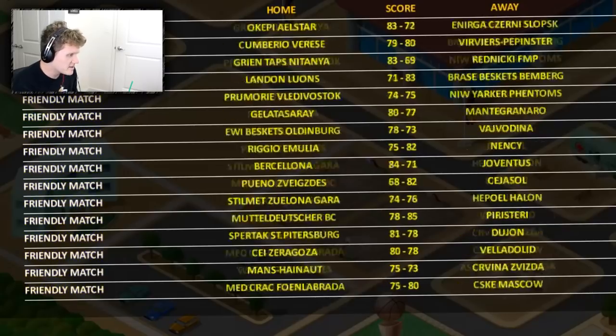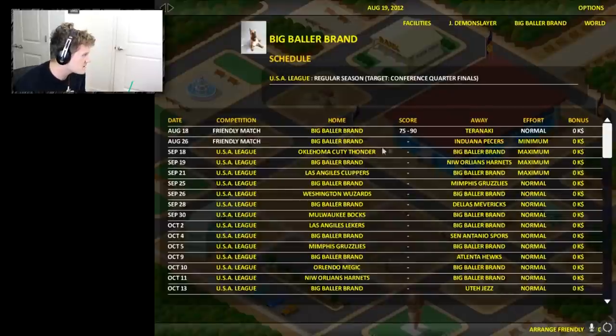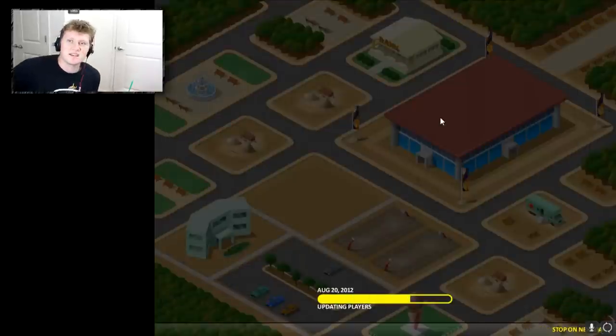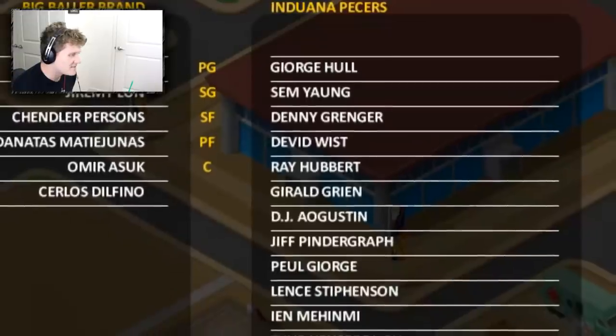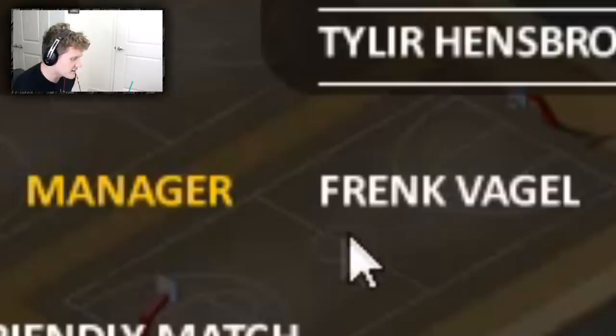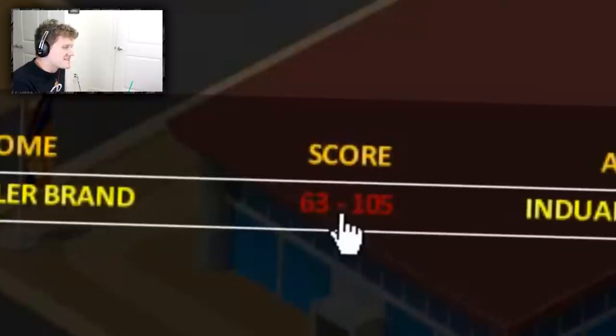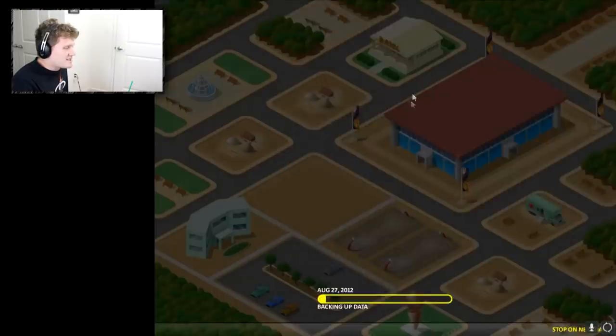Results from the games — where's Big Baller Brand? There are so many games. Let me check our schedule. We lost 75 to 90. Let's simulate to the 26th of August — maybe we can beat the Induana Peckers. They have Devin Wist, Denny Granger, PL George, Frank Bagel. Let's simulate this game since playing it crashes the game. We're outscored 63 to 105. Time to simulate to our first regular season game.